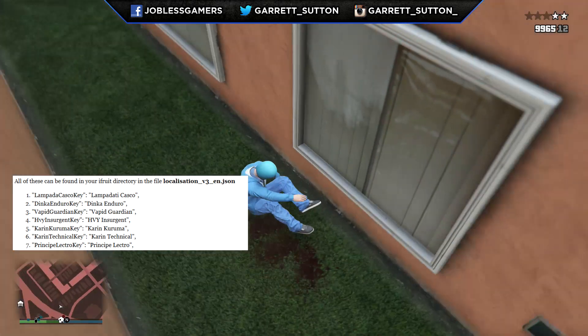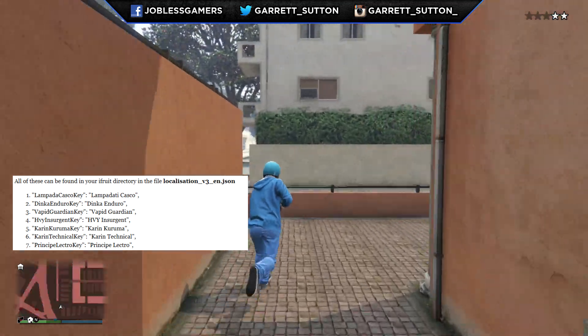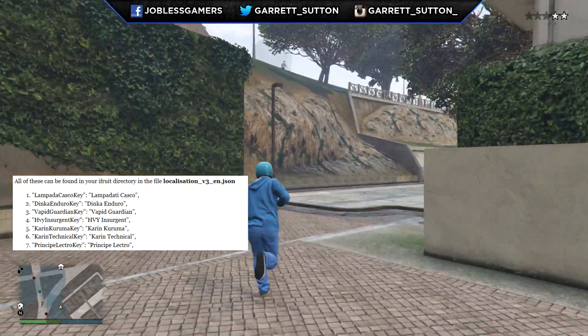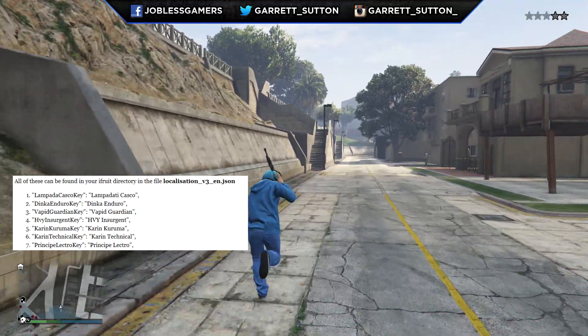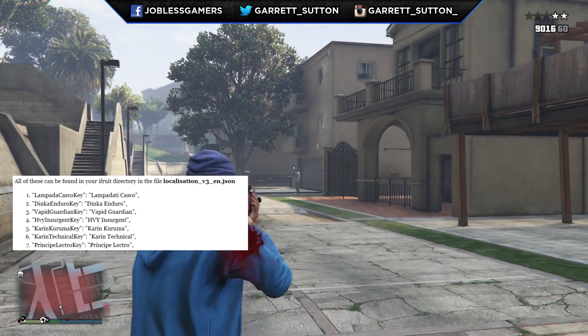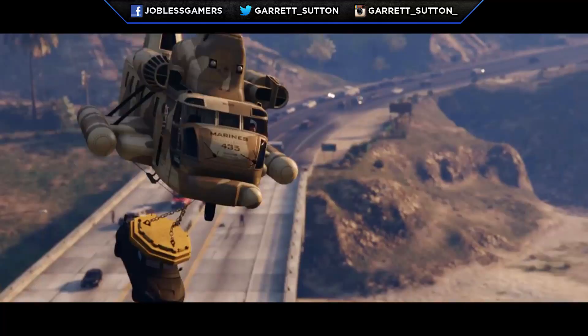I just thought about the HVY Insurgent again and I feel like it might just be the cargo bob with that big magnet thing underneath it. That might be it, because that is an industrial piece underneath the cargo bob, and maybe that is the Insurgent right there. We will have more information in the near future.